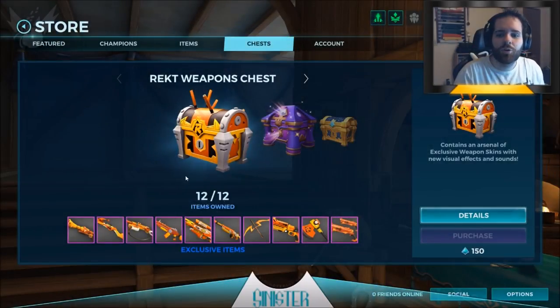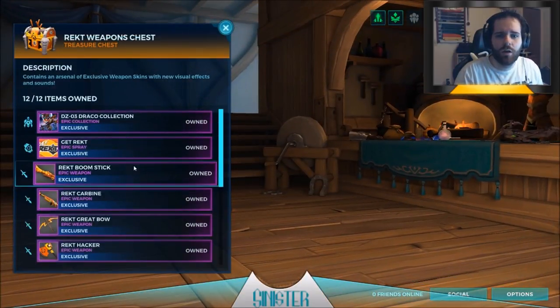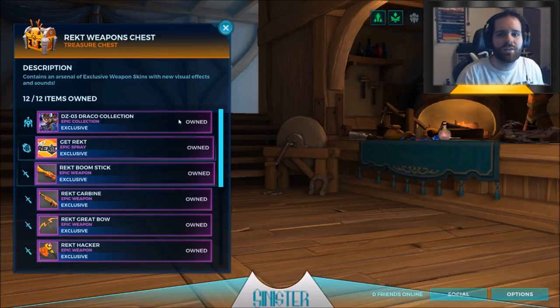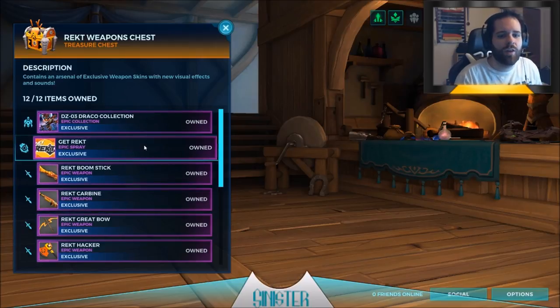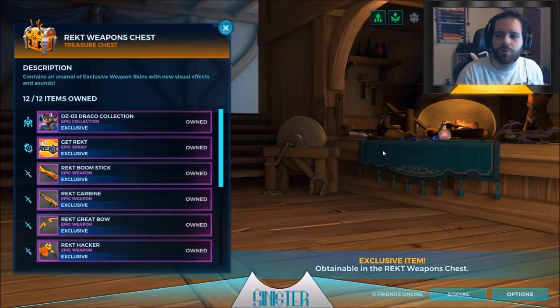What is going on guys? In this video we're taking a look at every single weapon that comes in the Wrecked chest. We'll preview it through the menu and then take a look at it in-game for each one. If you didn't know, the Wrecked weapons chest has 12 items - 10 of them are weapons, one of them is this spray here which we'll take a look at in this video as well.